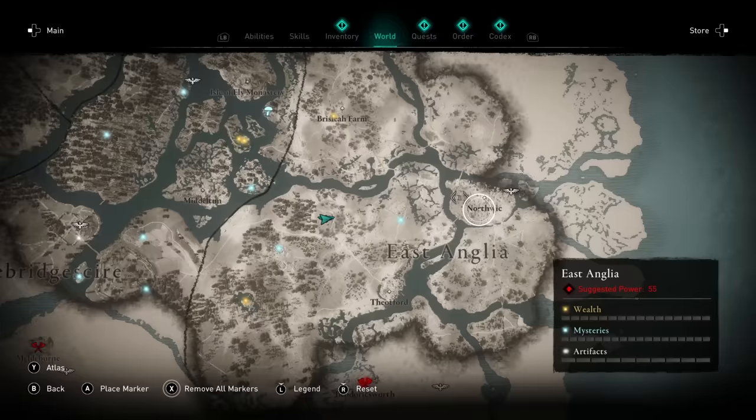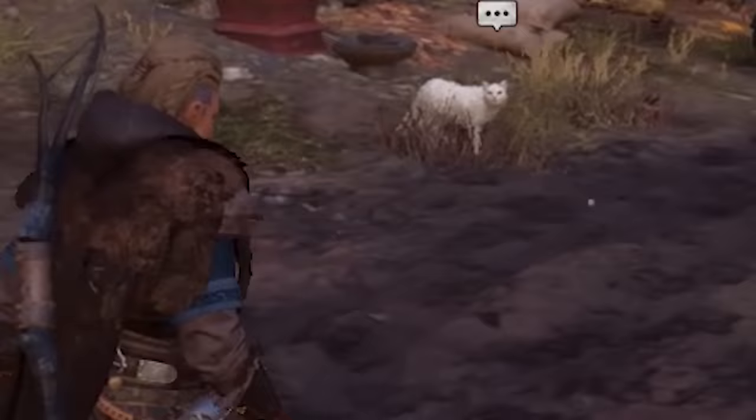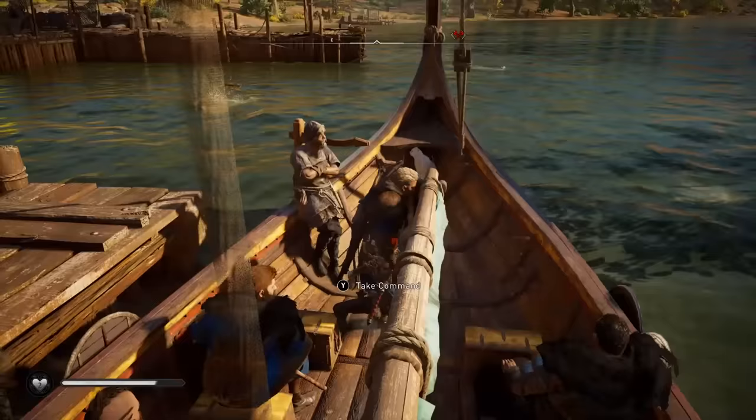And finally, at number one: there is a cat you can get for your longboat. In the town of Northwick, there's a cat you can interact with — this is a location you visit during Oswald's story arc. When you approach it, it just runs away, but if you talk to the nearby kid, it starts a short quest that rewards you with a sea cat that will appear on your longboat. It doesn't actually do anything — it's a cat after all — but it's a fun bonus that's pretty easy to miss.